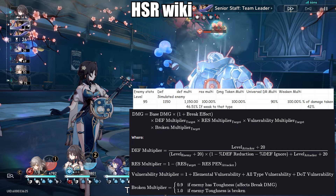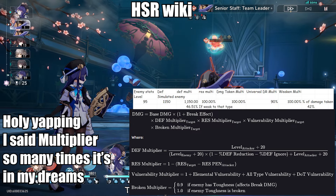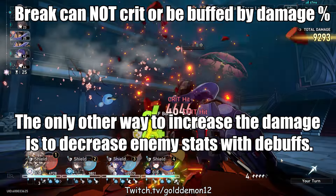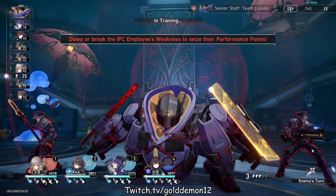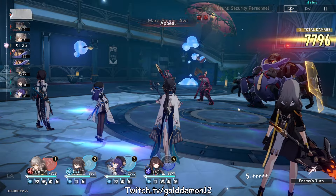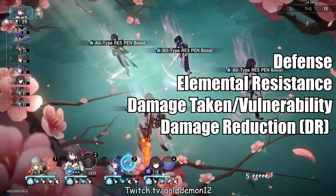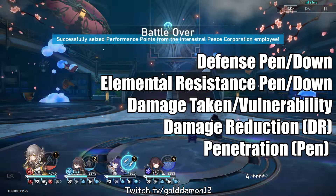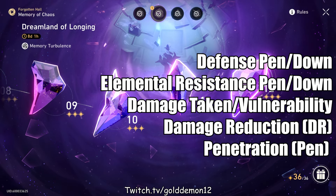To calculate break damage and break DoT, the formula is: damage = base damage × (1 + break effect) × defense multiplier × res multiplier × vulnerability multiplier × broken multiplier. Break and its resulting effects are not multiplied by any other character stats such as crit or attack damage — they cannot crit and receive nothing from damage percent bonuses. The only way to increase break damage is through things that affect enemy stats, whether buffs or debuffs. The stats that matter are defense, elemental resistance, damage taken, and the universal damage reduction multiplier. The weakened multiplier does not apply in the current state of the game. Buffs like defense penetration and res penetration, as well as debuffs like defense down, res penetration, and vulnerability, will all allow you to deal more break damage. Notable characters for this include Welt, Guinaifen, Ruan Mei, and Pela.